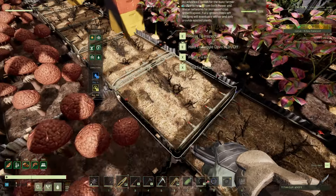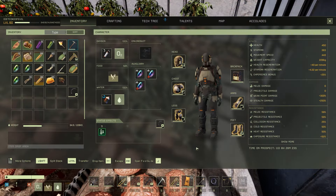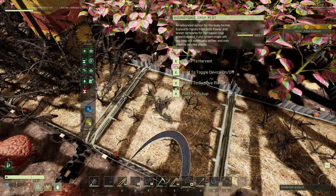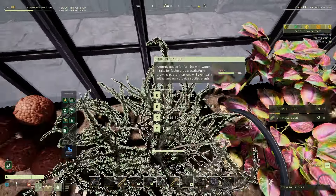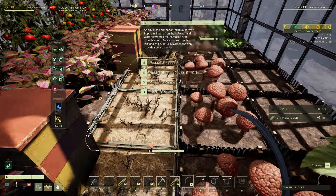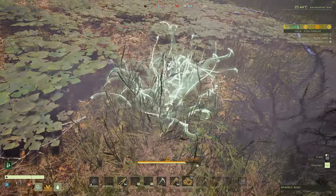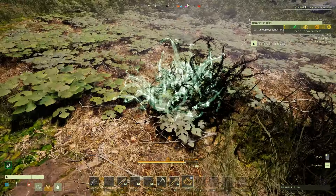You can see you can grow brambles in your crop plots. We got some brambles done here. Let's get a sickle on the bar and see what we get. We just got a regular Titanium Sickle, a seed, and it looks like three Bramble Bushes. We're going to gather all these bushes. It looks like you actually don't get stuck by the ones that you just straight-up grow, which is pretty nice. Then we're going to place these bushes — take the Bramble Bush, put it on your bar, and then left-click to place it wherever you want, and it will damage anything that goes to the Bramble Bush.